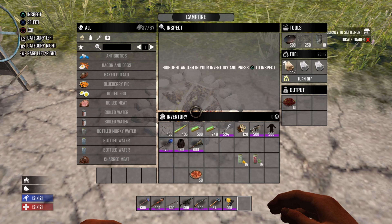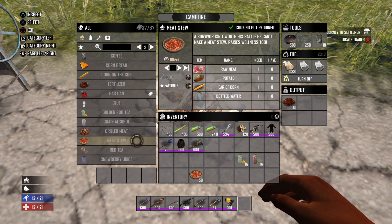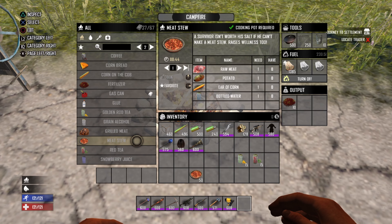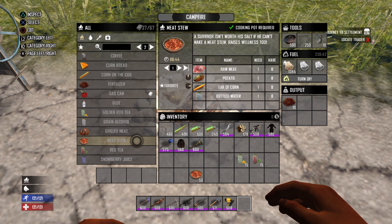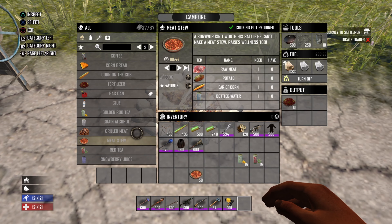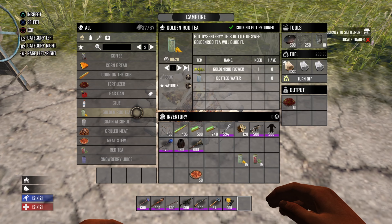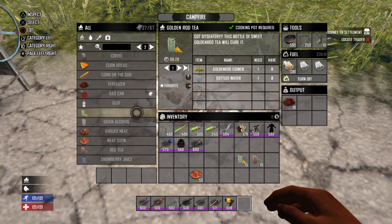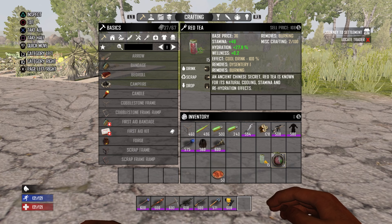I said at the beginning of the video that farming crops helps you to make the best foods and drinks in the game for raising wellness. So what is wellness? Wellness is simply your health and stamina. When you raise your wellness levels, your health and stamina will go up. This increases to a maximum of 200, or 250 if you purchase all 5 levels of health nut. The best food is meat stew — to create this you will need raw meat, potato, corn, and bottled water; this raises your fullness by 28% and wellness by 1.6%. The best drink is either goldenrod tea or red tea, made with bottled water and either goldenrod flour or chrysanthemum; they both raise your hydration by 28% and wellness by 0.2%.